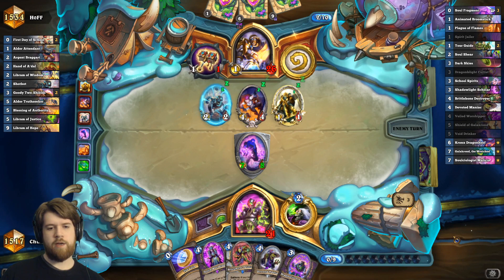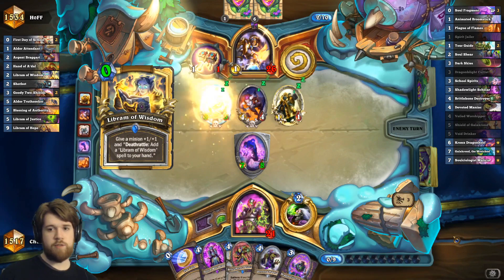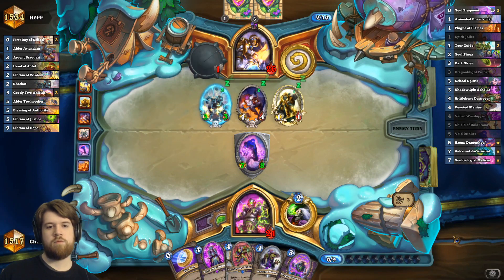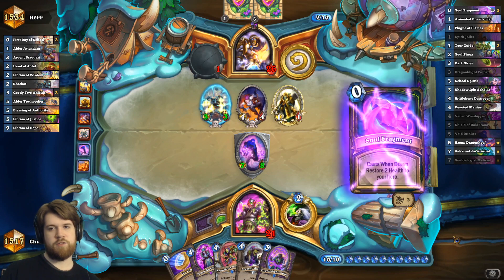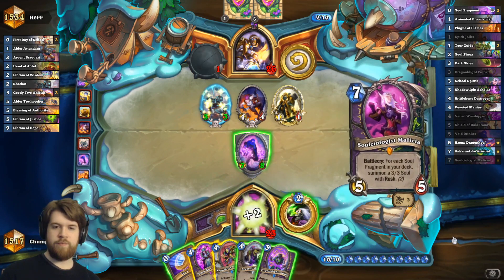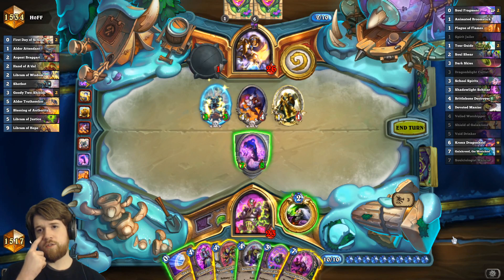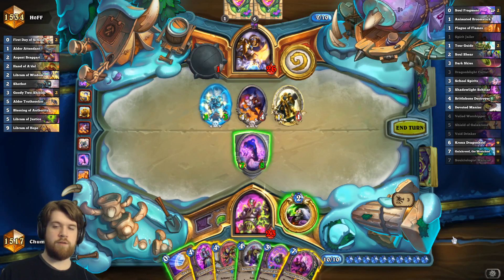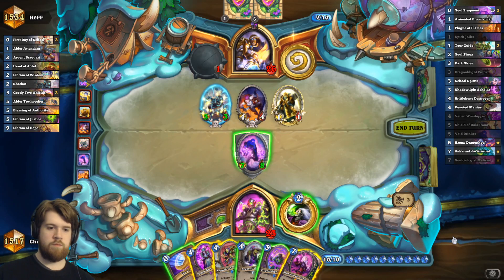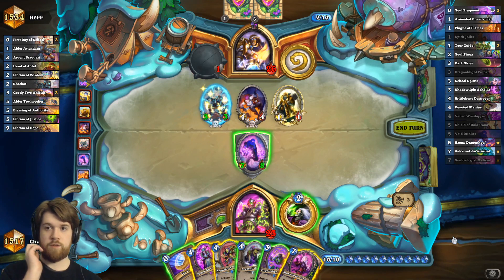I can bounce my guy and then just replay it, or I could even risk bouncing the veiled worshiper and draw more cards. I drew a soul fragment into militia. What do I have left for shufflers? I only have two fragment shufflers in the deck. If I veiled worshiper, the militia never gets worse than this really.